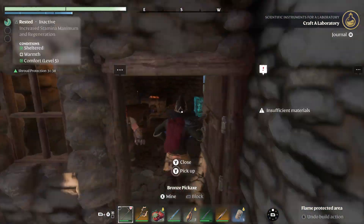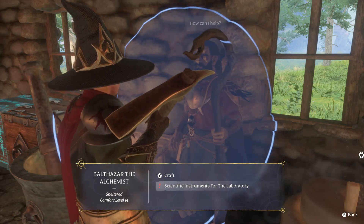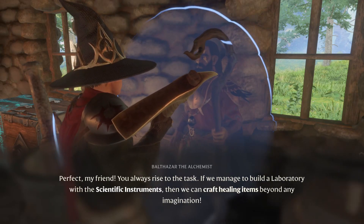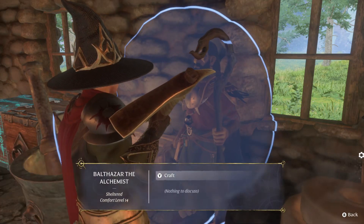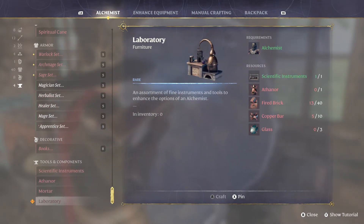Let's craft a laboratory. Hey, Balthazar! How can I help? Scientific instruments for the laboratory. Perfect, my friend, you always rise to the task. If we manage to build a laboratory with the scientific instruments, then we can craft healing items beyond any imagination. So all we need is Athenor and glass, of course. Athenor. What the heck is Athenor?